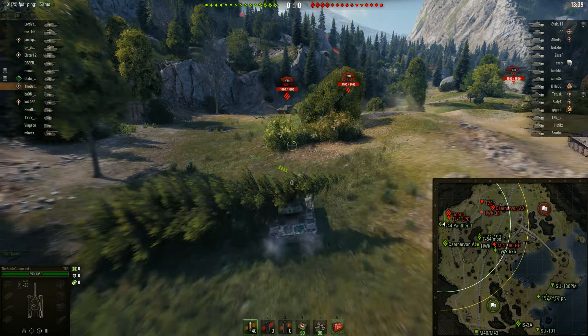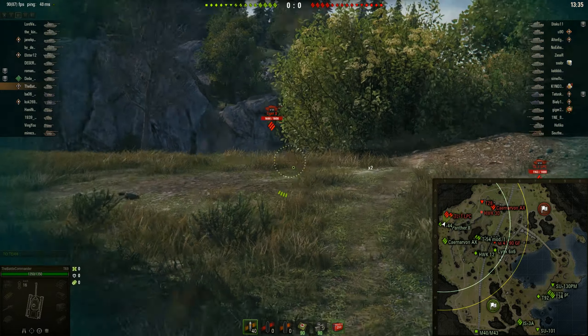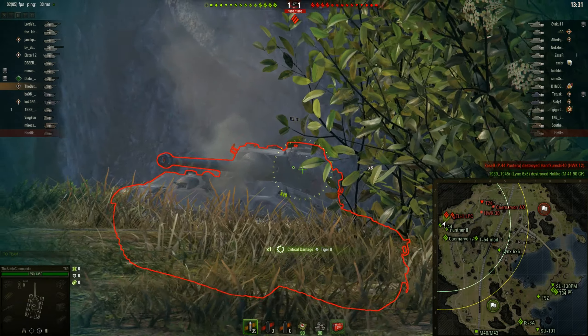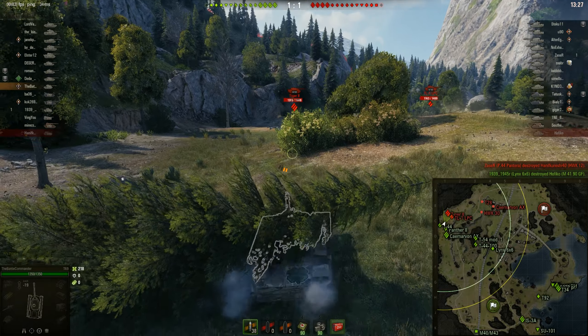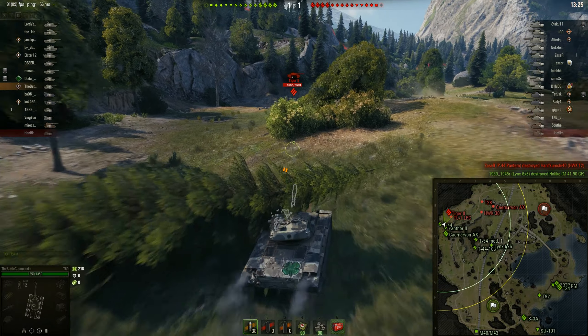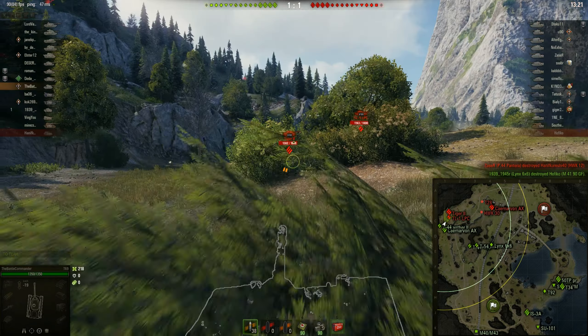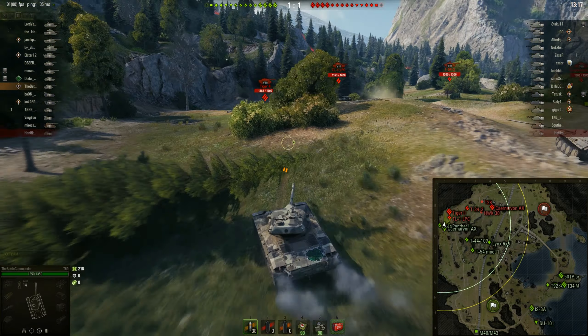I reverse after getting spotted — I didn't have a shot anyway. I want to assess the situation, make sure we're not getting flanked, and try to clip that Tiger 2. Two hits landed, one penetration and one absorbed by spaced armor — that's the downside of HEAT ammunition; it gets absorbed by spaced armor most of the time.